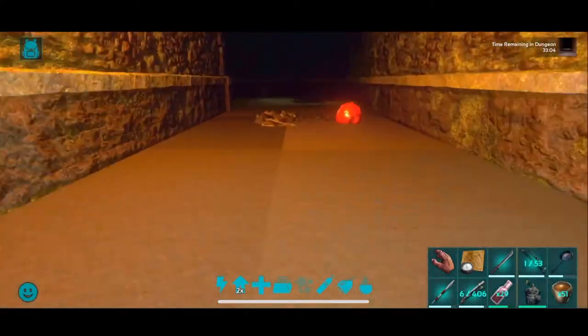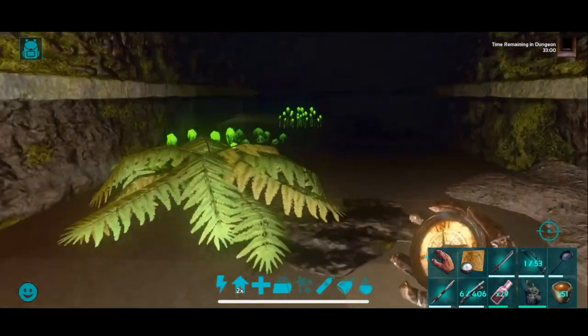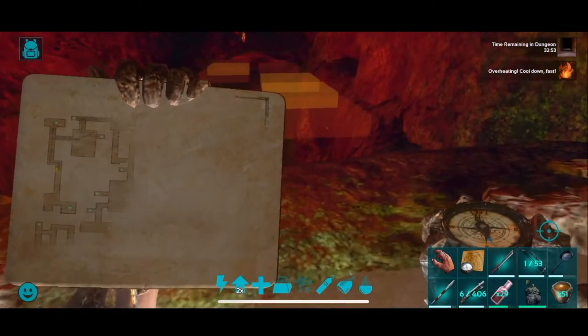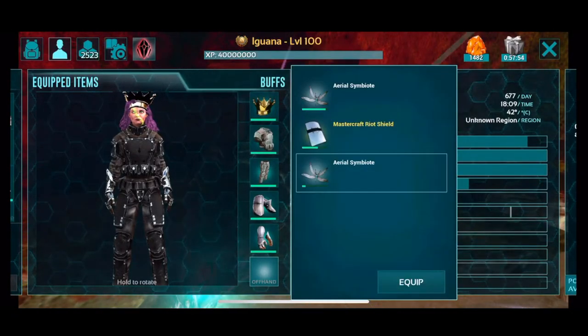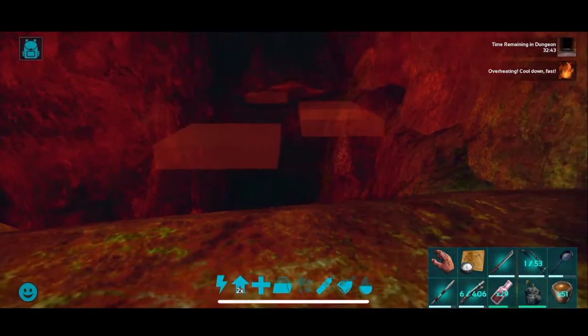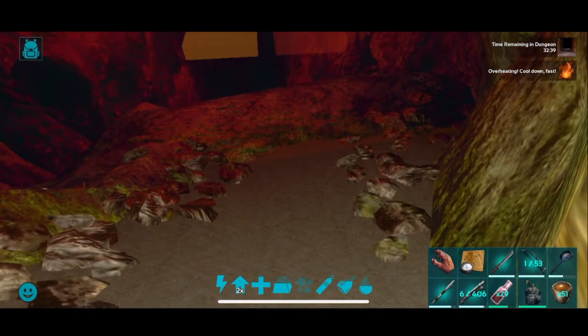Lystro. Pachy. I believe Pelagornis are also one of the creatures this week. There we go — I was looking for that. And there's an optional tile trap here. I saw that wolf just beat it into the corner — that's kind of amazing.